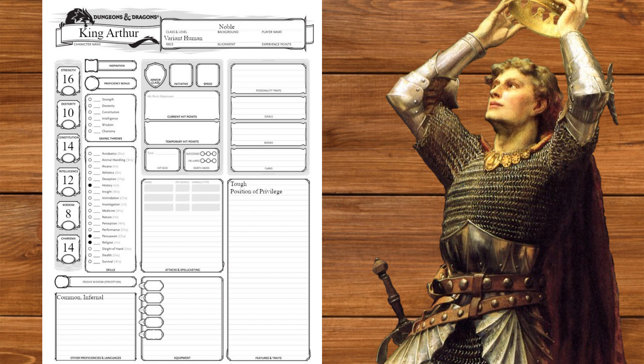For background, we'll go with noble, getting position of privilege, history and persuasion, and picking chess and Sylvan because European yokai.